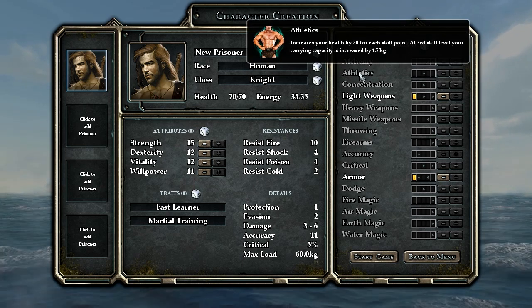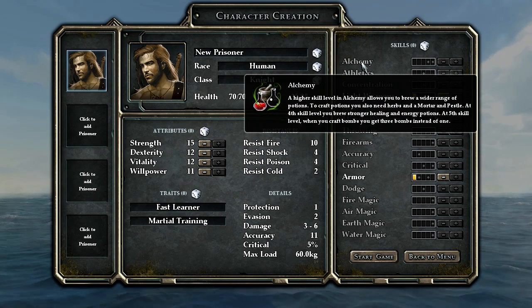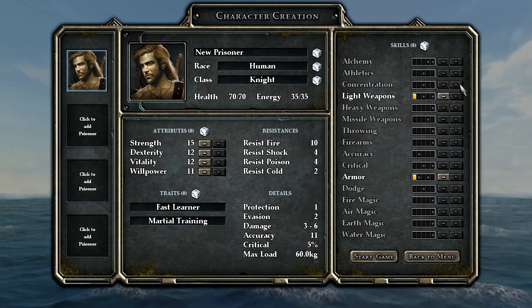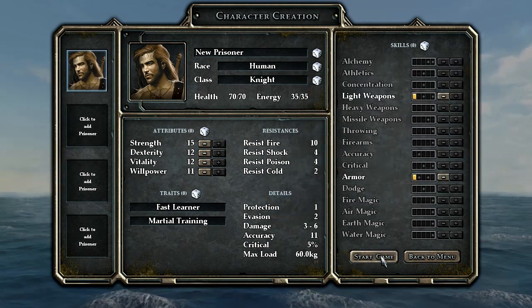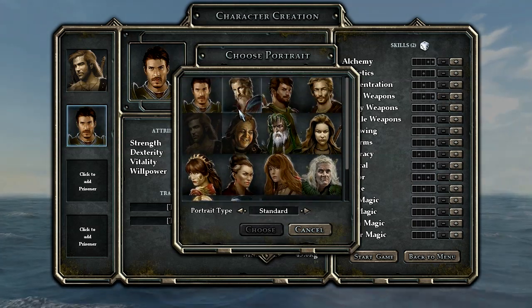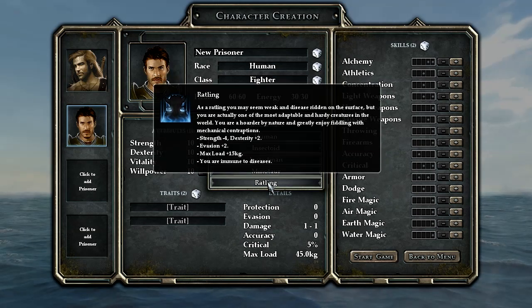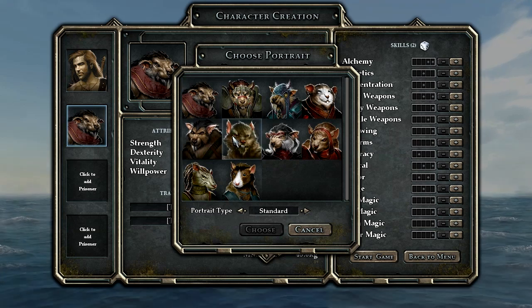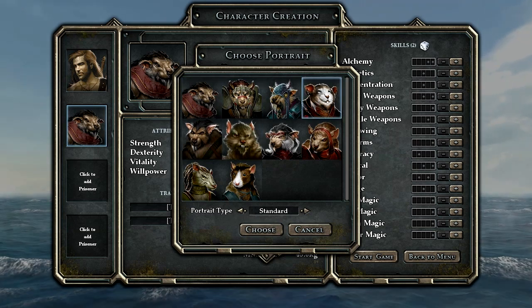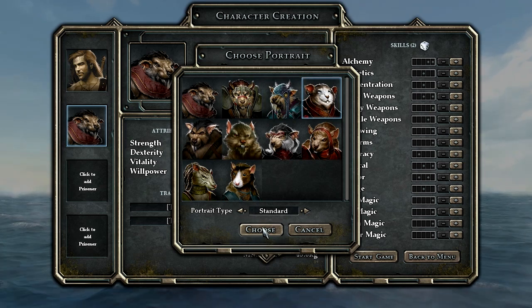The heavy weapons will be the huge axes, two-handed swords, and all that kind of thing. I think pole arms fit under that category — there are weapons you can attack from the back row. Armor is going to be a big deal for pretty much everybody. There are spells you can use for armor, but it's really nice to have. With this game you're always getting attacked from the back or from the side, so you don't want any characters running around without any kind of armor.